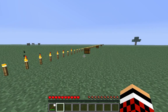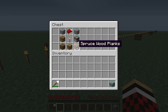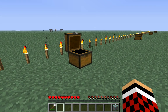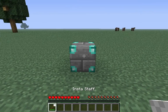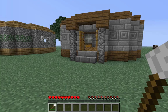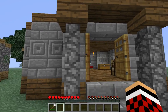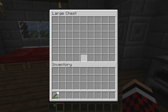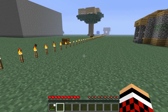The next one we have is the stone brick pillbox, made with all the same stuff except you replace the mossy cobblestone with stone bricks, and replace the oak wood planks with spruce wood planks, and you got yourself a stone brick pillbox. I would actually live in this one rather than that one, just because it's got mossy cobblestone over there. Plus this one's got the spruce planks — they look really nice.